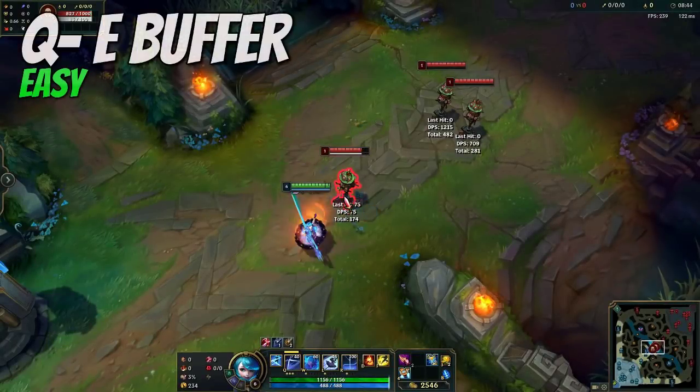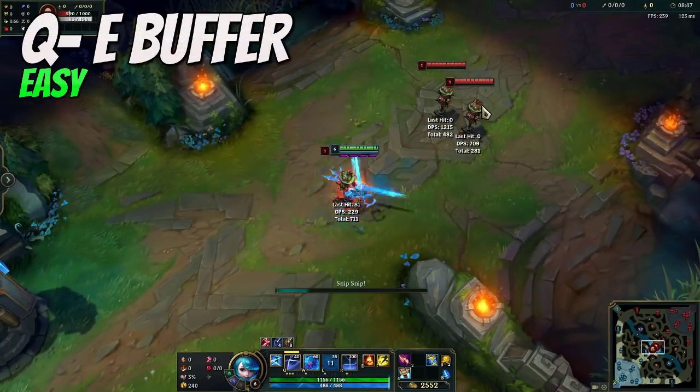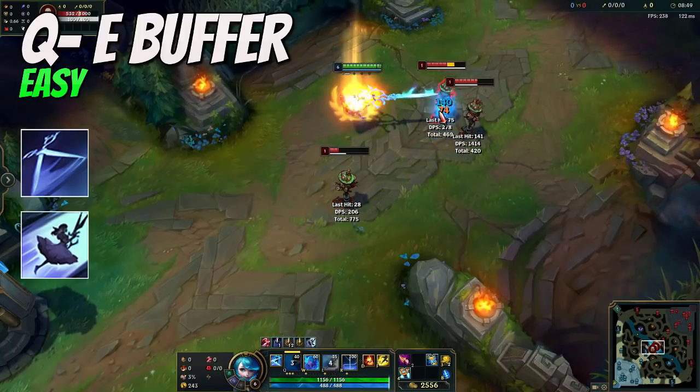In case you don't want to waste your Flash, you can also buffer your Q and use E instead of Flash.